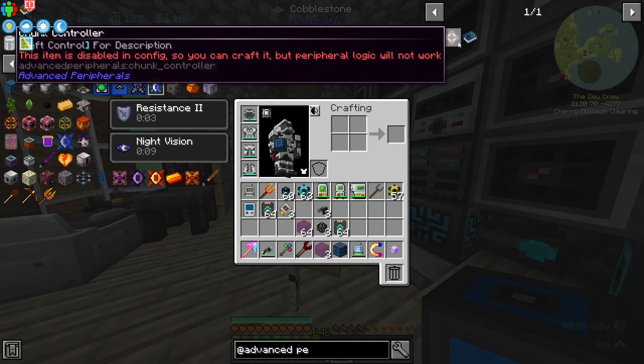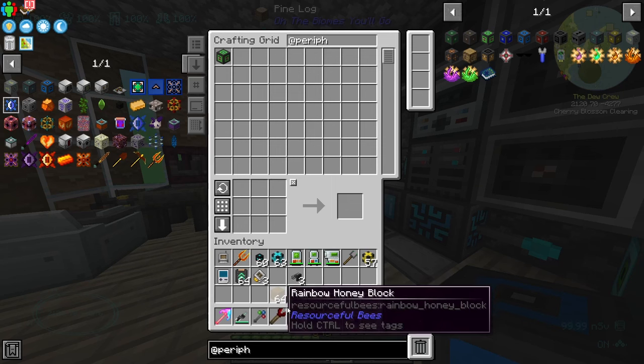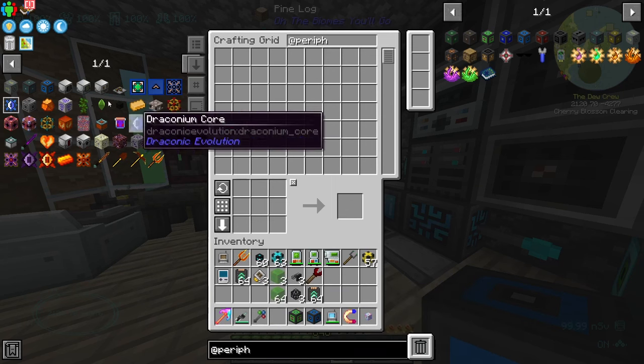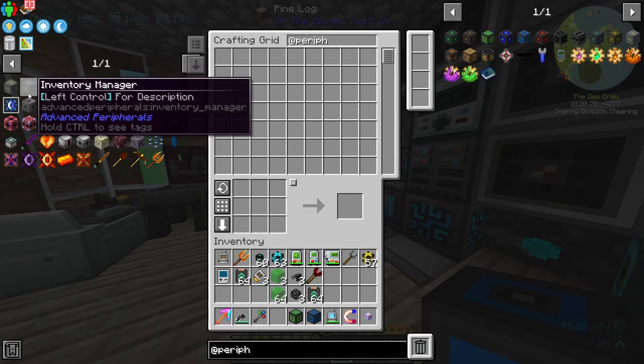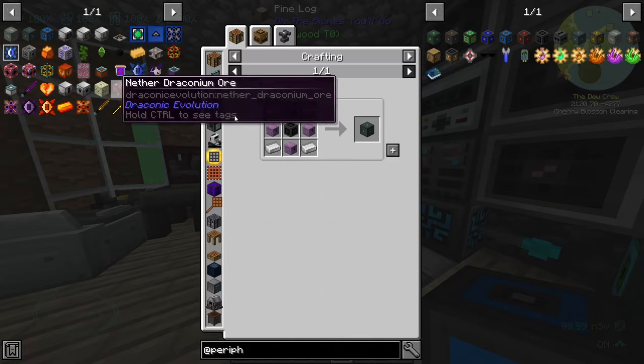A chunk controller — it's disabled in the config, so you can craft it but it won't work. This mod seems pretty cool — this advanced peripherals. I've clearly gotten distracted but I think it's worth it. Inventory manager — I want to make one of these. We're going to need a few of these peripheral casings it seems.